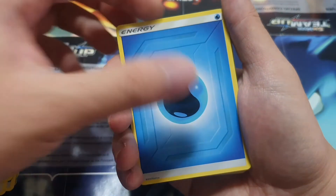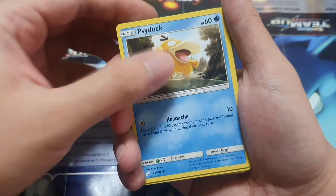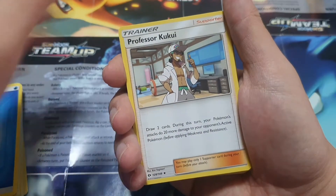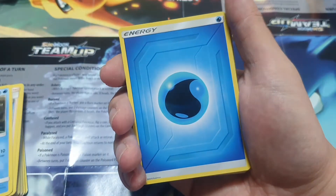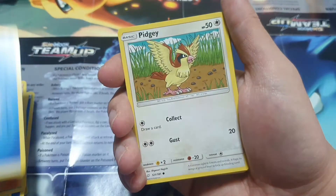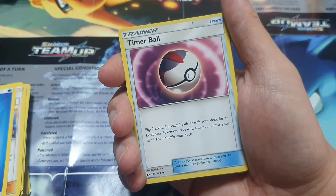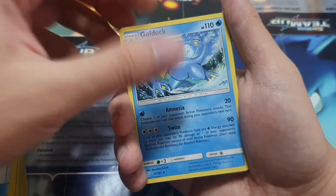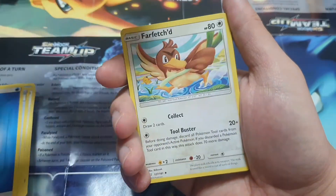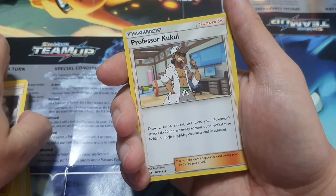Switch, Energy, Howl, Energy, Psyduck, another Copycat, Energy, Professor Kukui, Psyduck, Energy, Squirtle, Squirtle, Cynthia, Energy, Aipom, Pokemon Fan Club, Energy, Tower of Waters, Golduck, Pidgeot, Switch, Energy, Howl, Farfetch'd, Energy, Brock's Grid, another Professor Kukui.